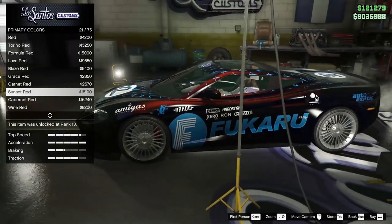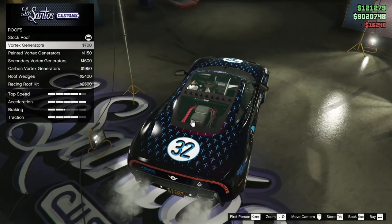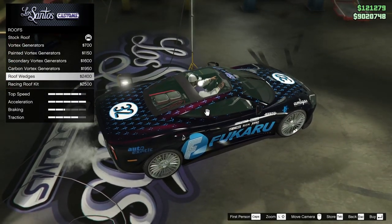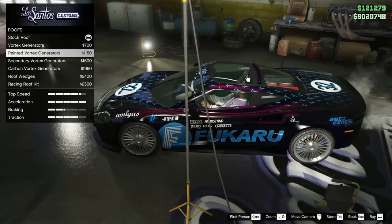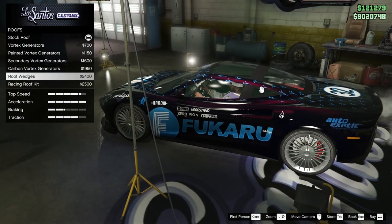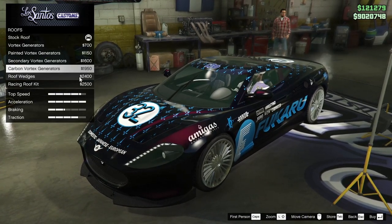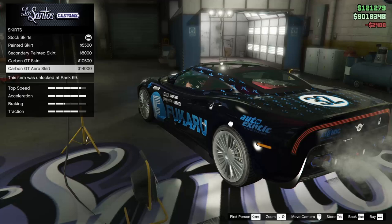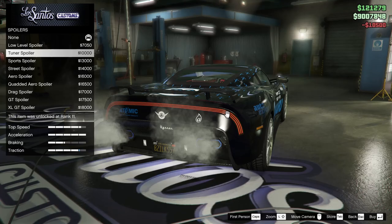It almost makes it purpley — I don't hate the look of it. What about a sunset red? You know what, let's go cabernet. Hopefully you guys don't hate this. For vortex generators, we have quite a few options. I feel like this thing almost needs the vortex generators — it looks so empty up there. Let's go for the roof wedges. For the skirts, we're going to go for the carbon GT skirts — I think I like the look of that the best.